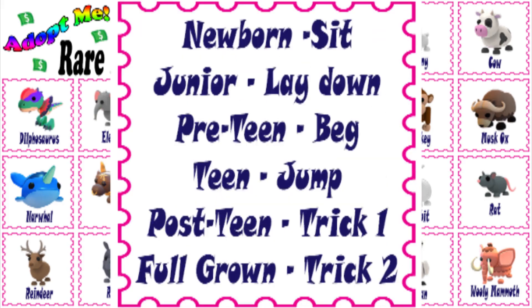Here are the tricks the Woolly Mammoth learns in order. Newborn: sit. Junior: lay down. Pre-teen: beg. Teen: jump. Post-teen: trick 1. Full-grown: trick 2.